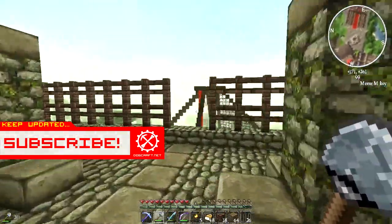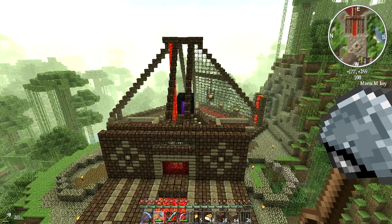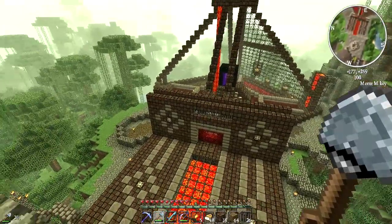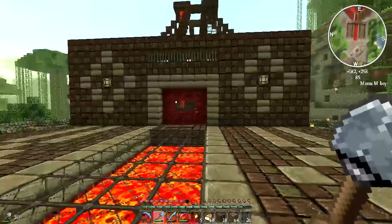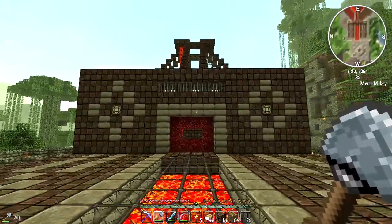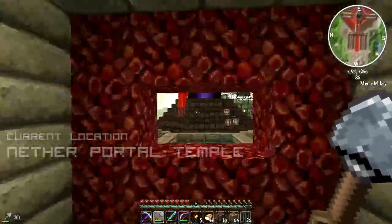Anyway guys, now that I've done pep-talking that guy who didn't watch the previous episodes, we are back looking at the Nether Portal Temple. And as you can see, I have been busy. I've made some changes that I hope you're all going to love. I've added a couple of grates here to the front of the entrance. Let's get down to ground level so we can see it more clearly. I was having a conversation with some CyberDogs on dogcraft.net this week and some of them mentioned that this temple needs some serious ventilation.